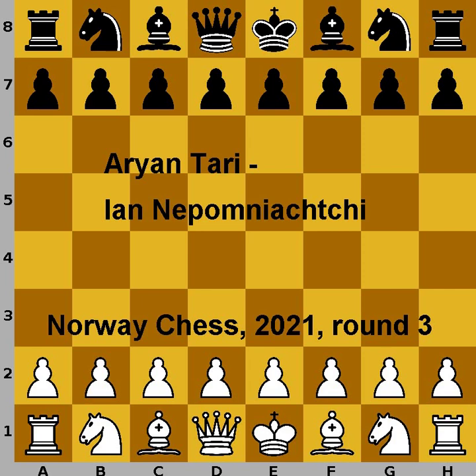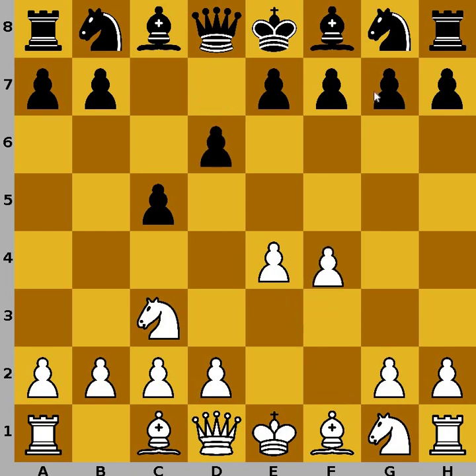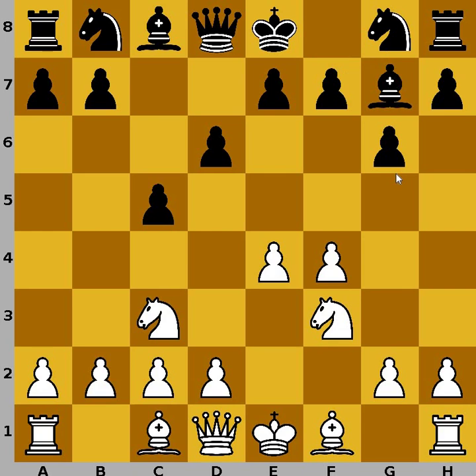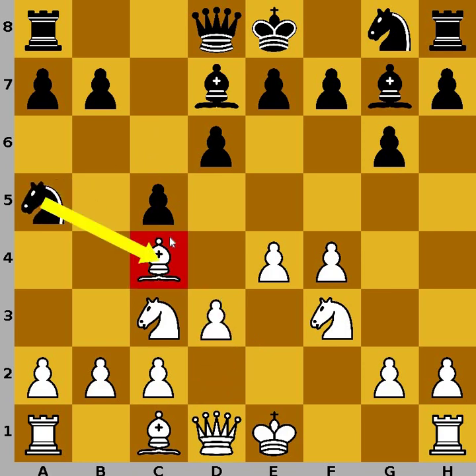Ariantari had white pieces and he started with e4, c5, knight to c3, and we have a Closed Sicilian. Now d6, f4, g6, and knight to f3, bishop to g7. Pretty much standard moves.